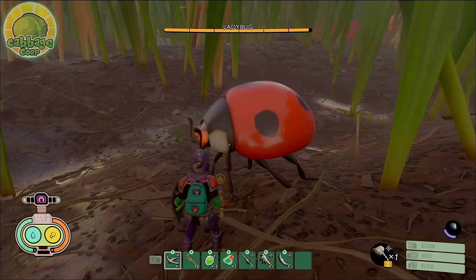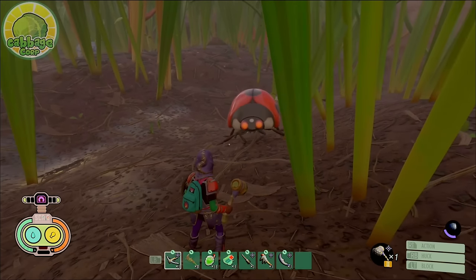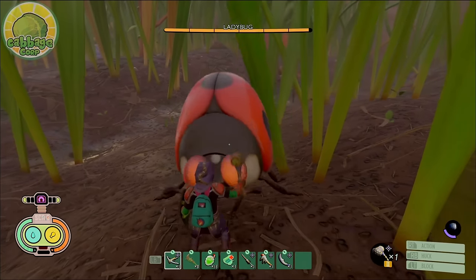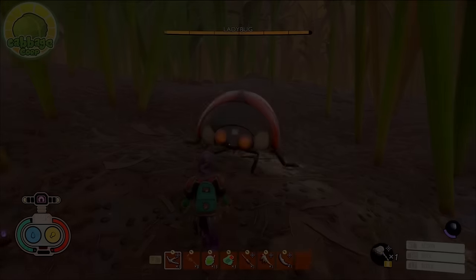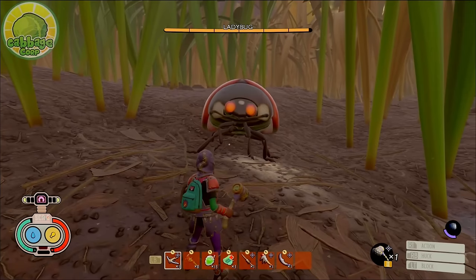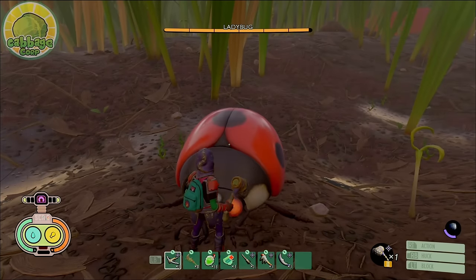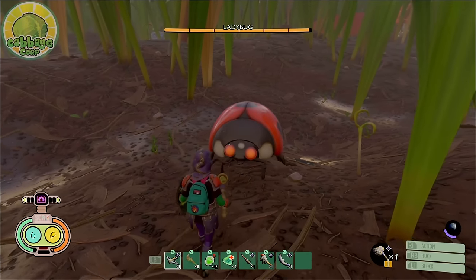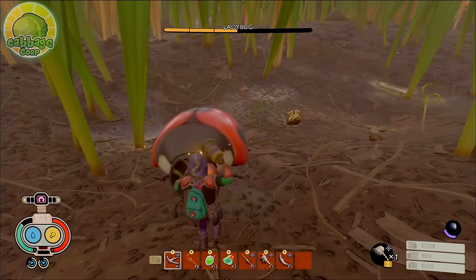The ladybug has 6 attacks. The first is a long-distance dash — if the player is at long range, the ladybug puts its front two legs together before quickly charging at the player for moderately heavy damage. This is easy to perfect block by blocking at the moment the attack is about to hit you. The second and third are headbutts, both slightly different. In one version the ladybug rears up on its hind legs and smashes its head into the character; in the other it lowers its head, spreading its middle legs out wide before headbutting you. These are deceptively fast — perfect block right before the lunge, about half a second after it starts the attack animation.